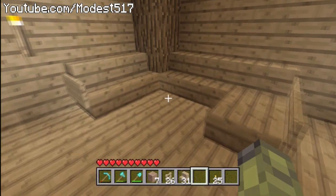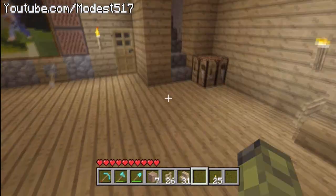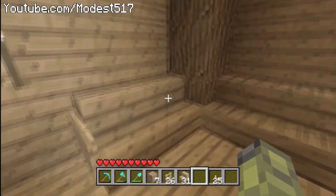We'll start with the couch. The couch is just stairs against the wall with signs on the side — very simple. I show that in like every video now. Right there is a TV, and right here is a couch again.